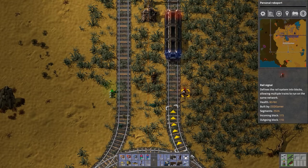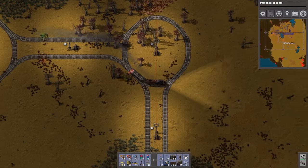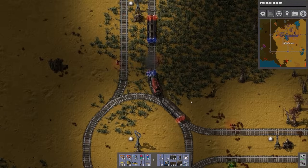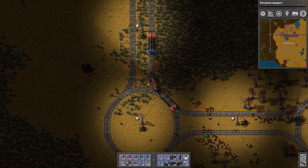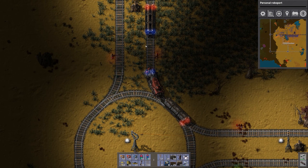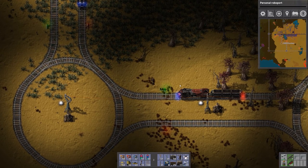If a train stops inside the roundabout it blocks other trains that want to use it. What we really want is to stop the train before it gets to the intersection — and chain signals help us do that. I delete the regular signal and replace it with a chain signal. It's red because it's looking ahead at the next rail signal. What it does is mimic exactly what the next signal is showing.